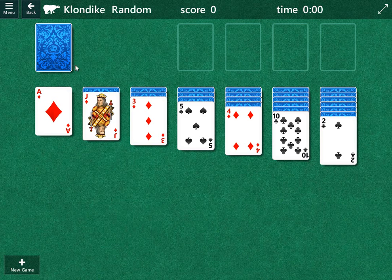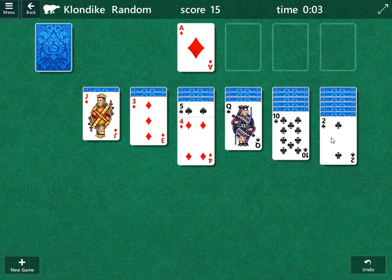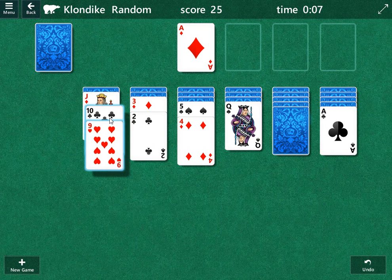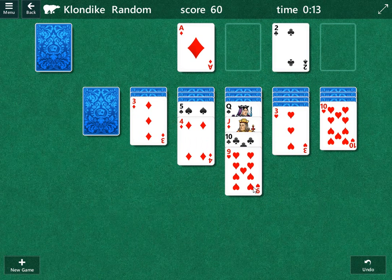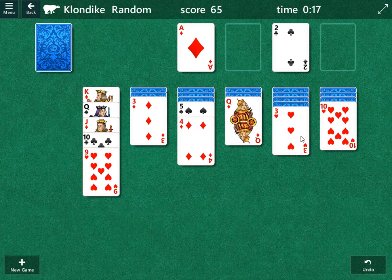First things first, I'd like to go for the columns and then work my way into the draw pile. Save early cards in the draw pile as insurance, which you'll see plenty of later on. Let's just move what we can and see what we can do here. We move this two of clubs, move this nine-ten — yeah, we can move ace of clubs, two of clubs. I've got to move this jack as well, and we can move this queen under the king.